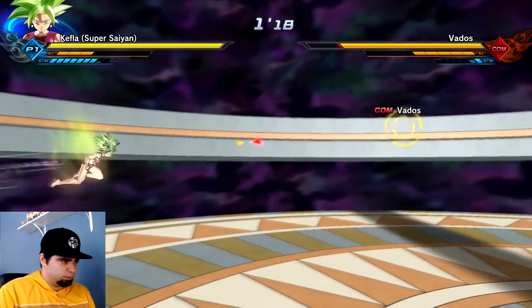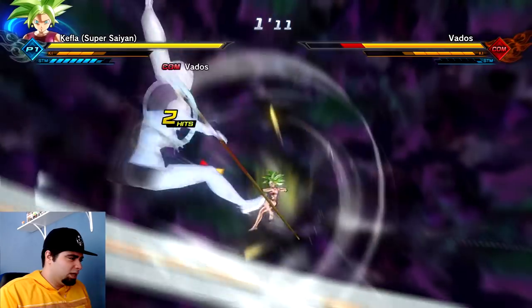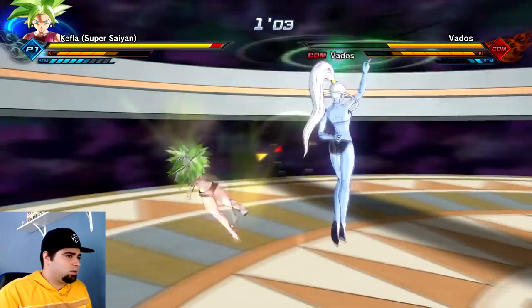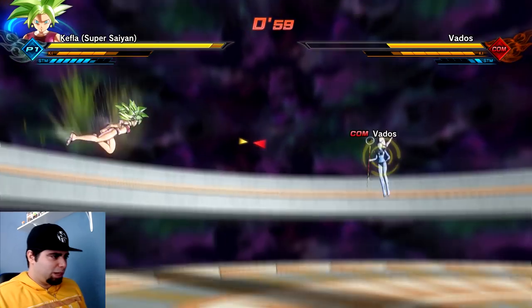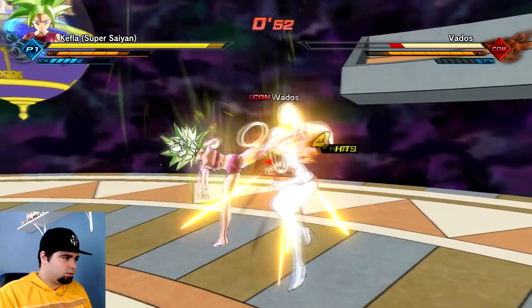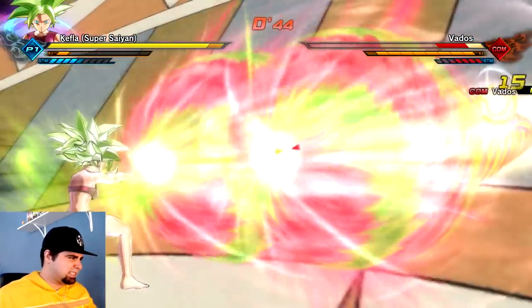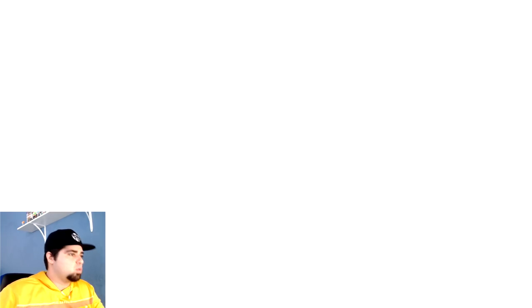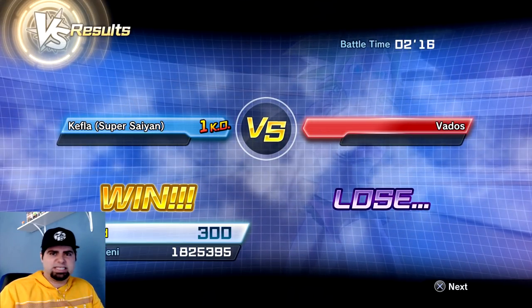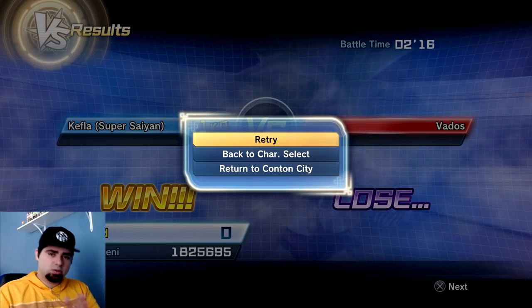Vados is looking pretty messed up — look at all the scratches on her. We're gonna end this quick and easy. The damage is absolutely insane. Not only is Kefla's power thick, she is actually thick herself to go along with her power output — how amazing is that? We still have one more match to go with Kefla. Again, if you need some more napkins, pause the video, take a break, go get some, and then get back to the thickness.